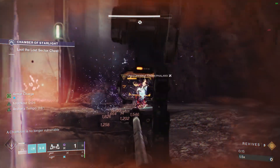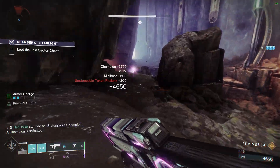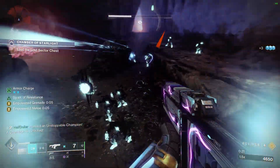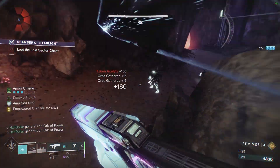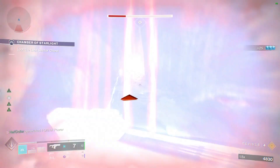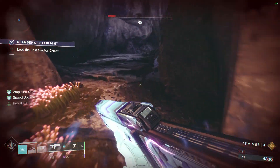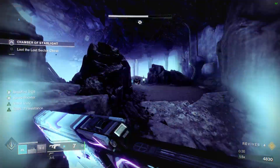I'm going to start off by just killing this Unstoppable with the Leviathan's Breath and the Swarm. I like to run through this room just as fast as possible. It's kind of dangerous, but I think it saves more time than it loses if you die, because you really don't ever die running through there because of the current mods.